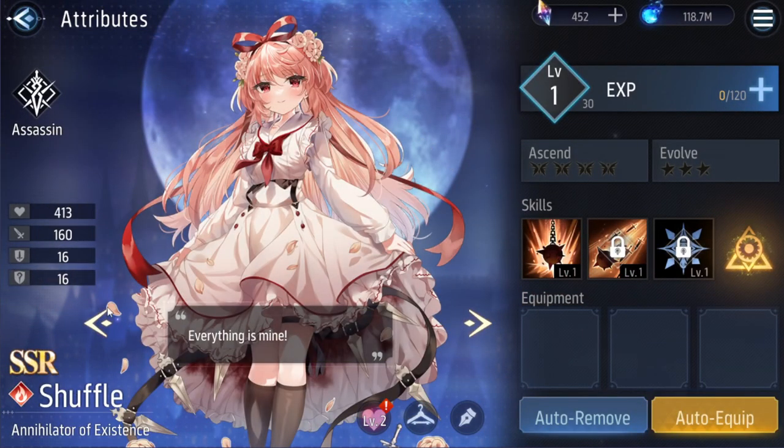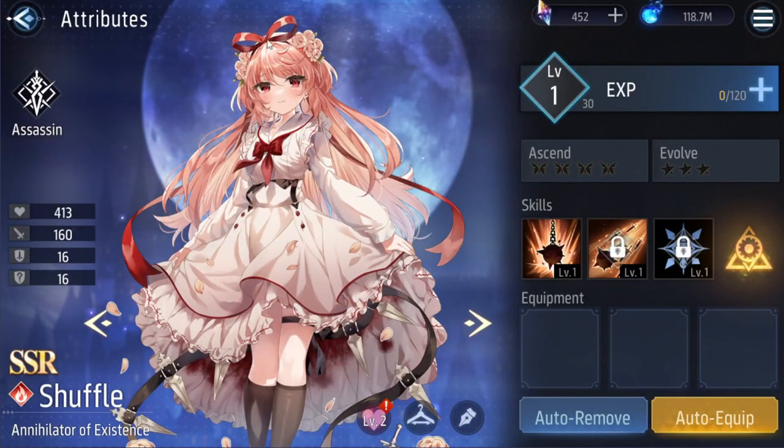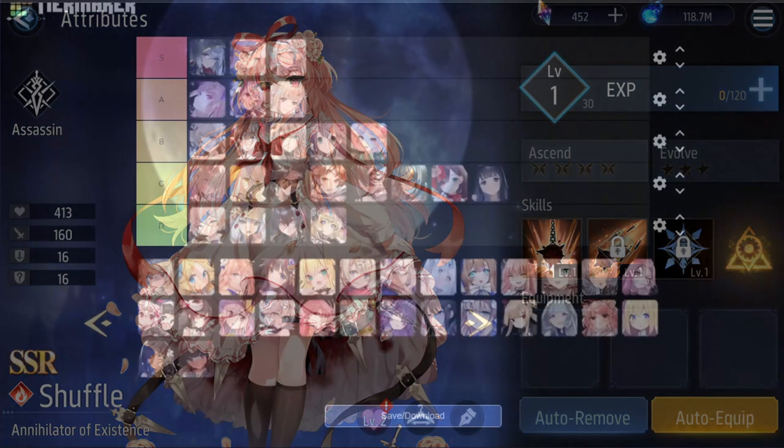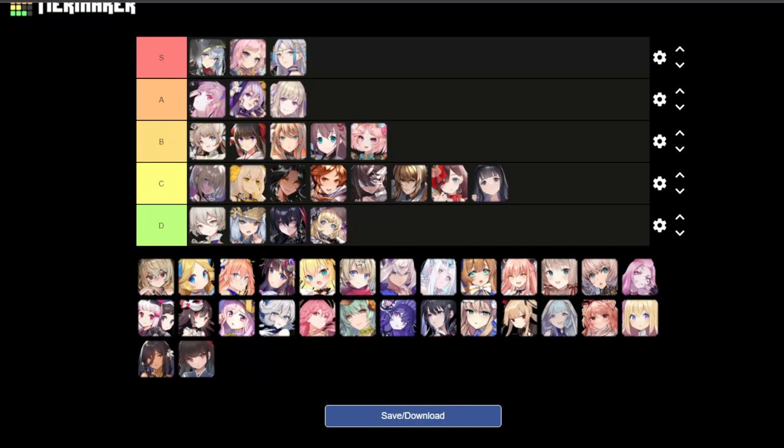Next is Shuffle. I like the initial design — love the outfit. But then look down and it's like, what is this? There's so much blood. I get crazy vibes and stuff, and I'm not into crazy. I would have to go with C tier.